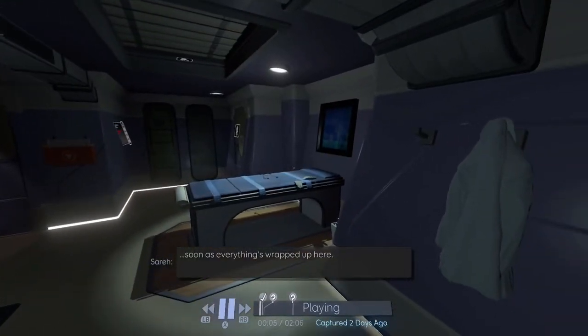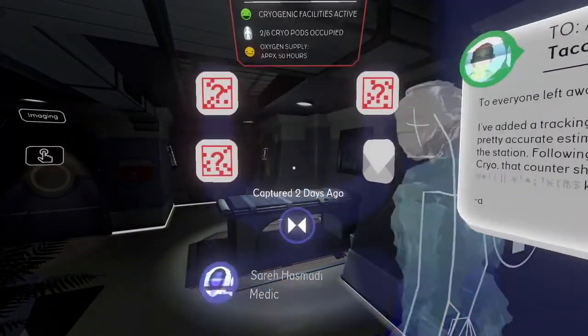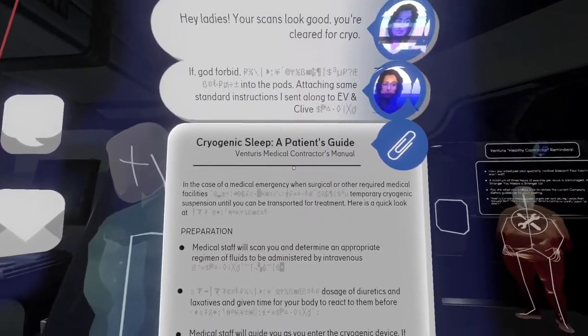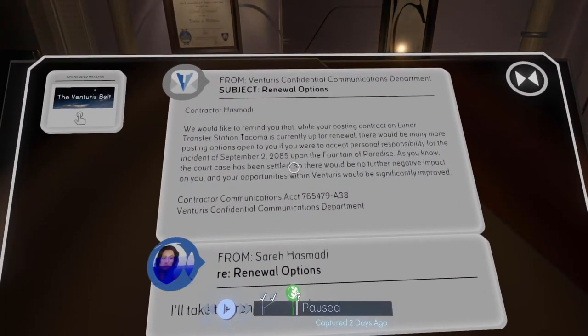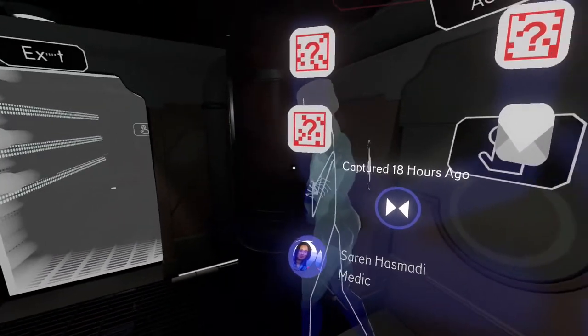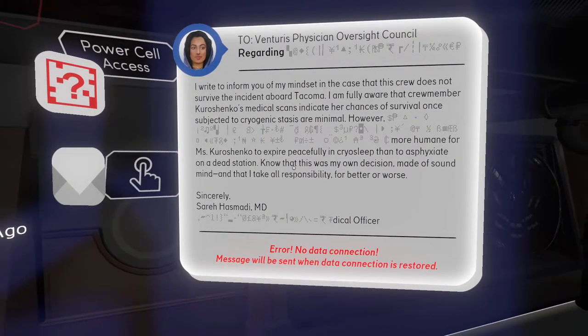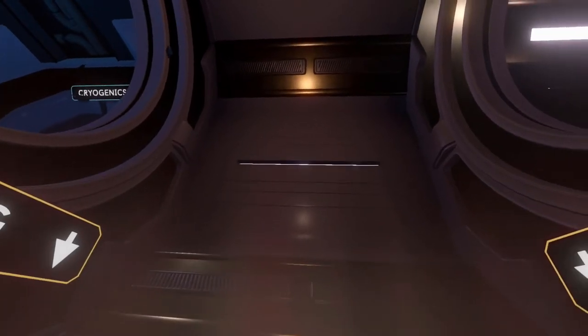Once you recover a personal log, a pattern starts to develop: you can read a message from a co-worker that might suggest the relationship between them, an email that infers why they're on board Tacoma, or find a clue to enter their personal quarters and find out about their relationship with Venturus. I don't want to keep comparing Tacoma to Gone Home, but it's hard not to when they're the only two games by the same developer. What I'm trying to say is that walking through Tacoma and uncovering its story felt more systematic.